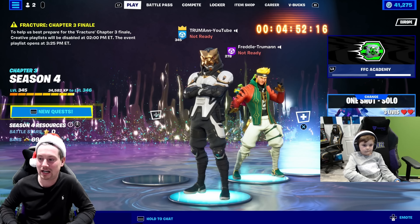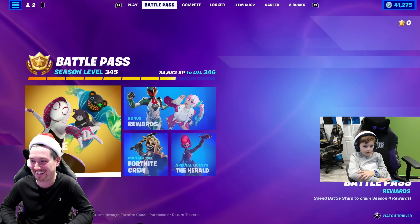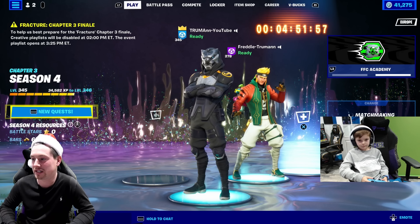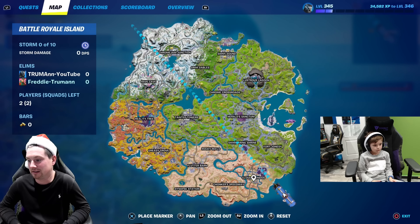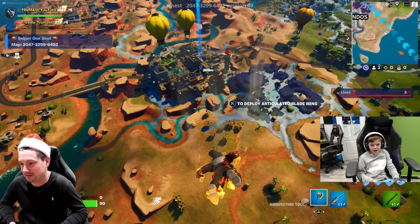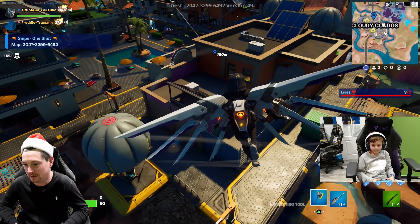I've just beaten Freddy with the IO Master skin style. I'm now going to change to the other style — Huntmaster Saber — and beat Freddy with this skin style as well. Freddy's changed his style too — he's taken the mask off, so when you take the mask off it could really be the same person underneath. For this game let's land at Cloudy Condos — somewhere random we've never landed together before in a video.